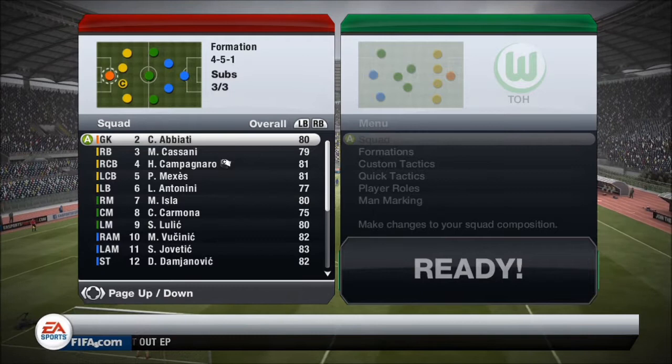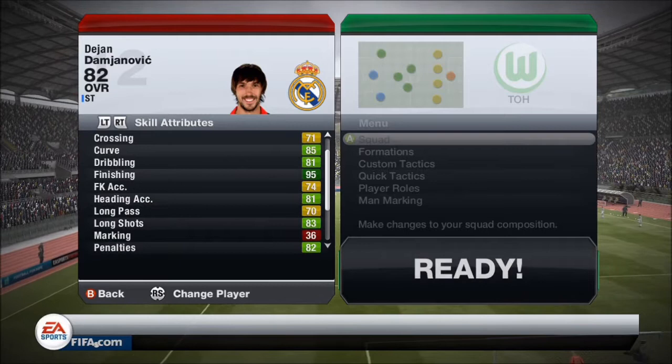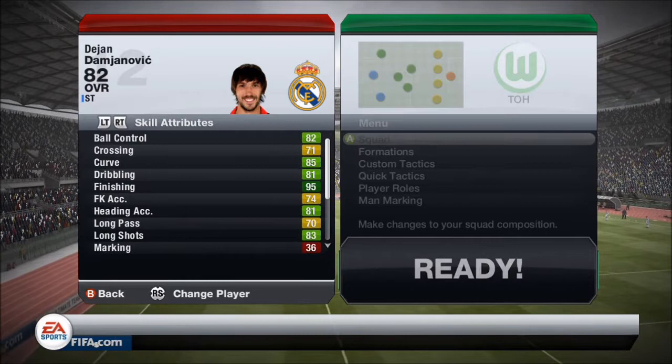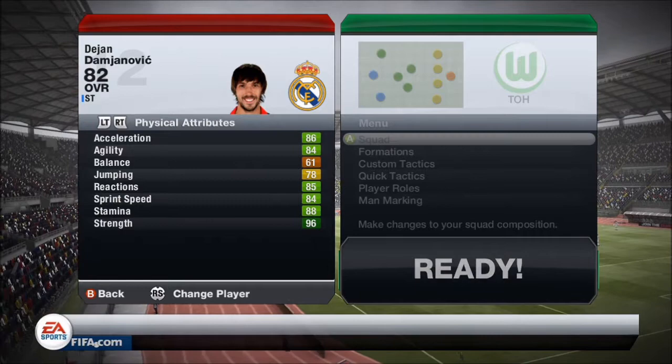So here are the in-game stats. They're absolutely outstanding to be honest. His ball control is pretty decent — he's kind of an all-round player. He's got 95 finishing, which is just insane. His shot power feels like more around 90, and his long shots are great. To that end, the consideration is he's only got three star skills and a three star weak foot.